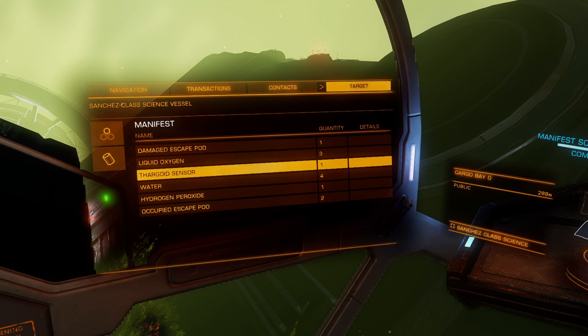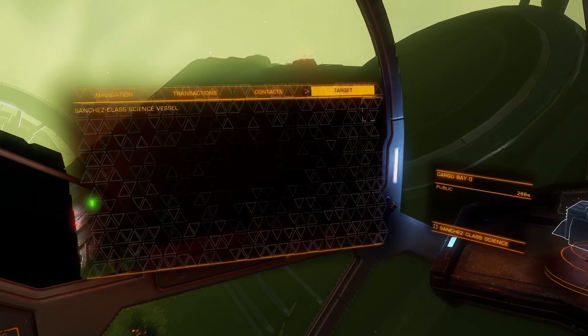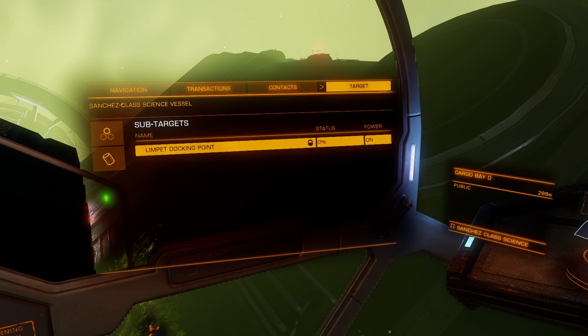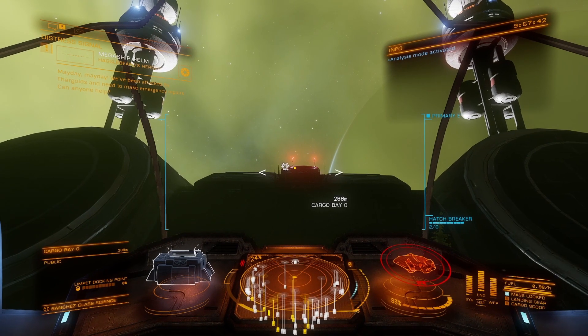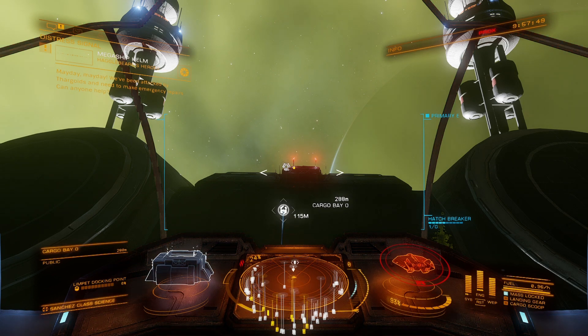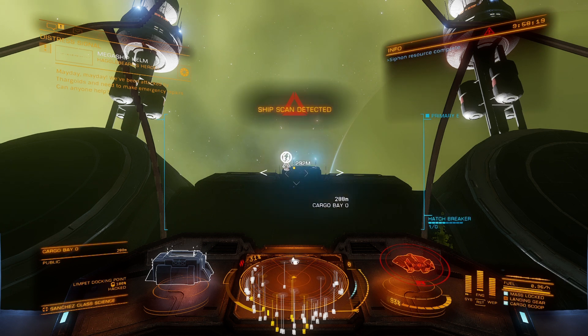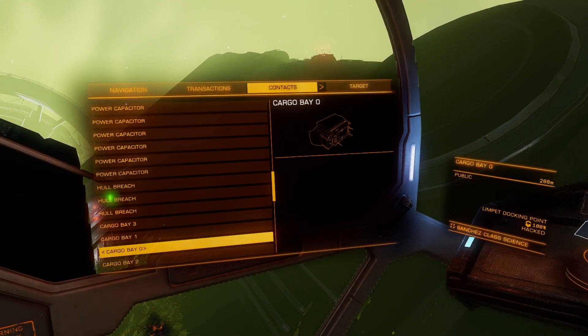After four or five re-logs I found the Thargoid sensor. Now what we need to do is select our hatch breaker cargo bay target, then select the limpet docking point. Once everything is set and highlighted blue, release the hatch breaker limpet. That will go towards the target point and start the maneuver of overriding the system. In the meantime, open the cargo scope and wait for the material to be released. Once the siphon resource is complete, it will release the material.